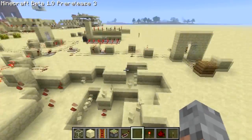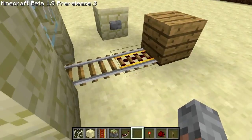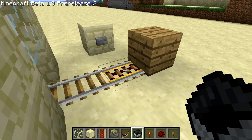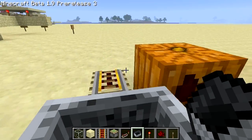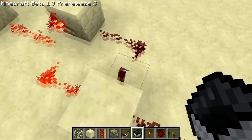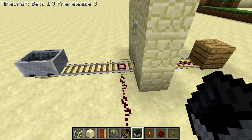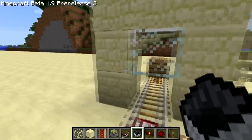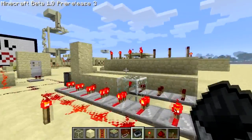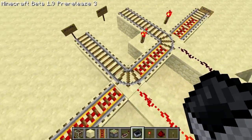We'll go take our head and now we're at the last section. The only way to get this one is to travel through this track. I'll find a mine cart, get in here, and go across the track. You can see this RS NOR latch has now been triggered because I went over this detector rail. There are lots of ways you can do that, but because I put the detector rail on the inside you know that the person has entered this room and taken the pumpkin. You can see now that I've gotten four of the pumpkin heads.